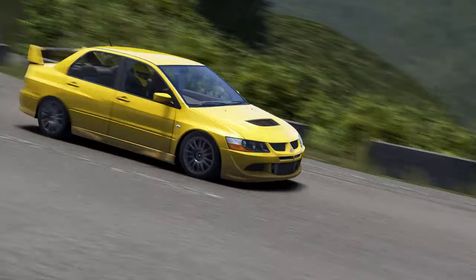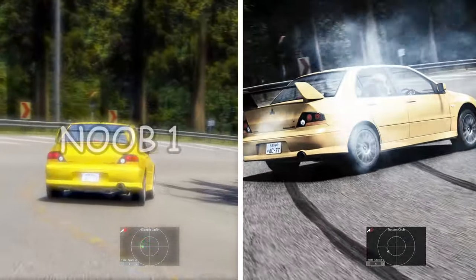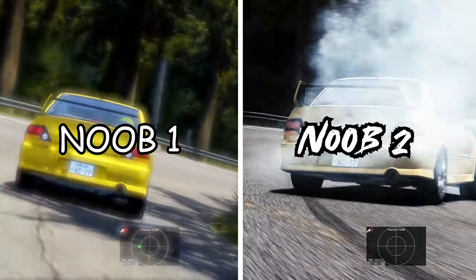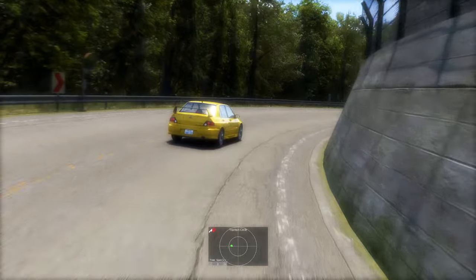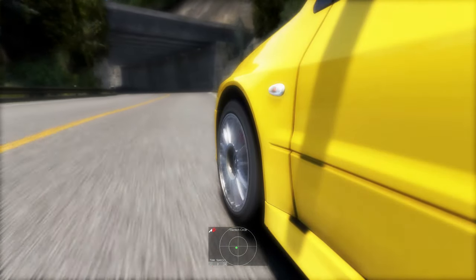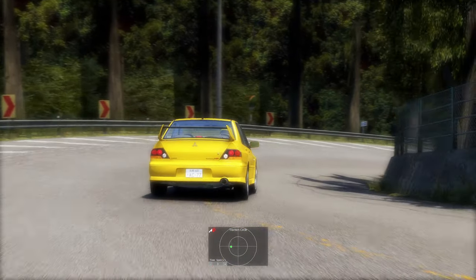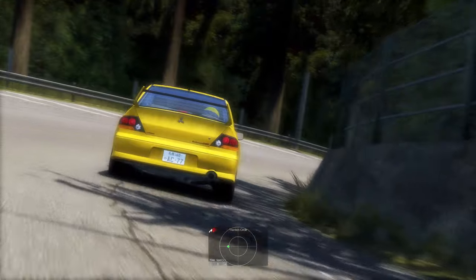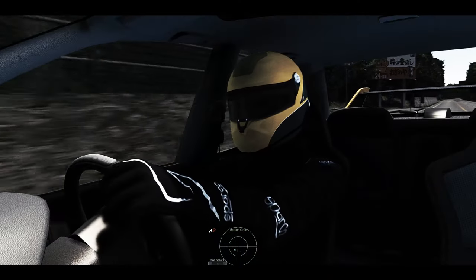When you first try out the traction circle, it'll look one of two ways. Let's call them Noob 1 and Noob 2. So here's Noob 1. They aren't utilising very much of the tyre's health, and this is shown by the dot getting nowhere near the circle. This means they're either braking too early, accelerating too softly, or not cornering hard enough — or all of them at once. They're nowhere close to the limit of grip, meaning they're slow AF.